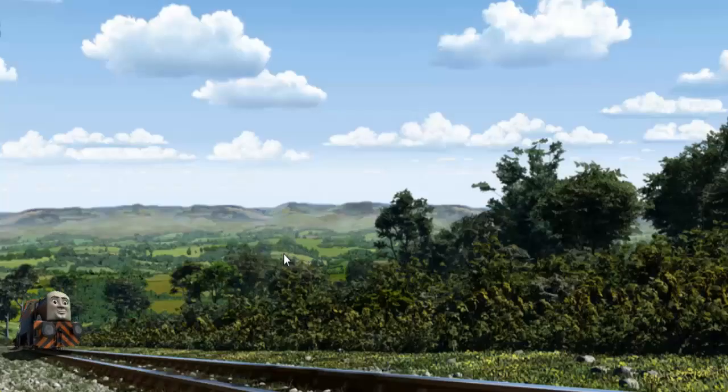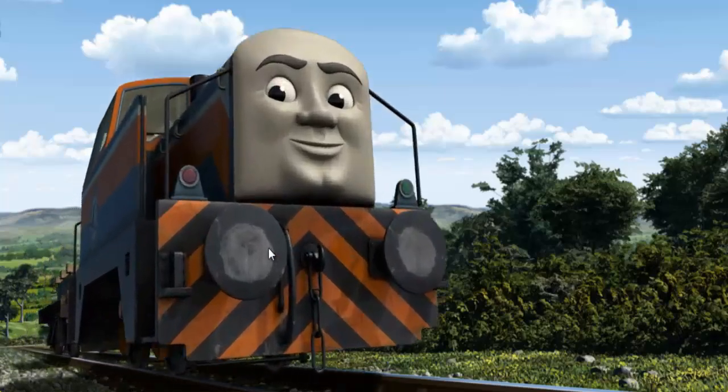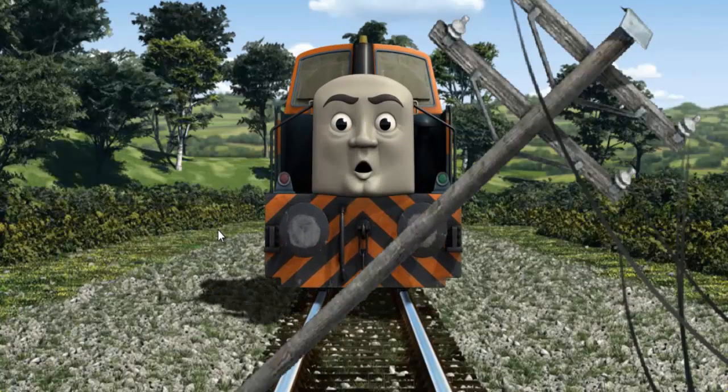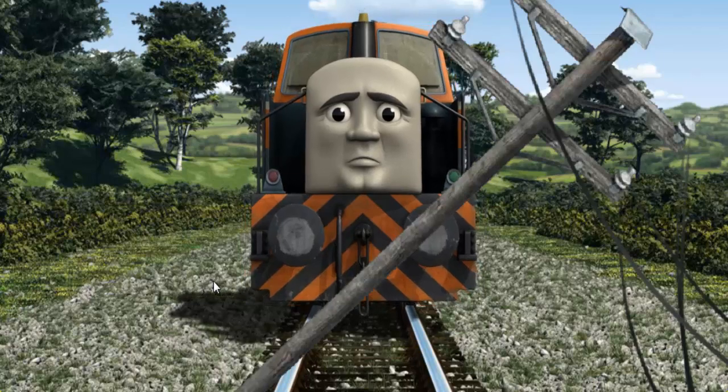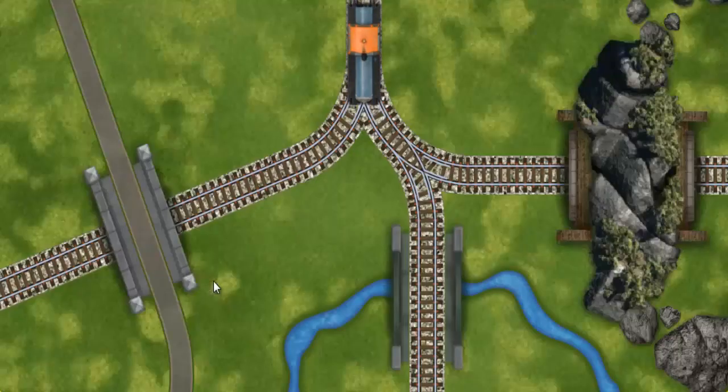Den set out for Farmer Trotter's farm. Suddenly, Den had to stop. He needed to go a different way. Find the track that goes through the tunnel.